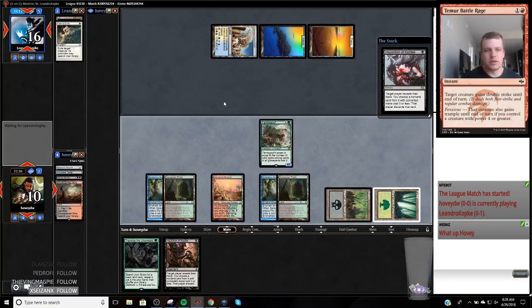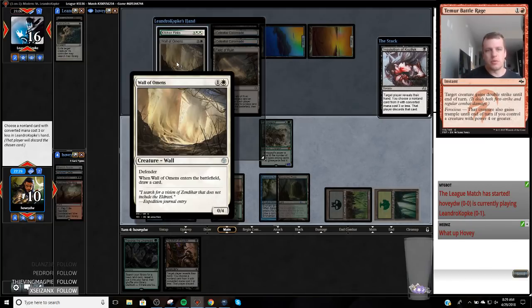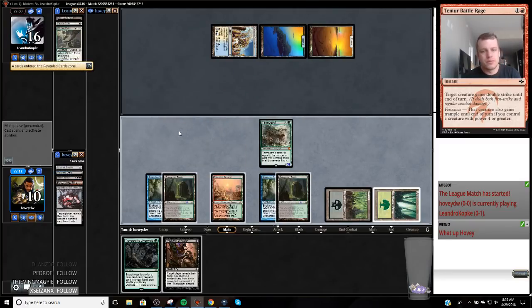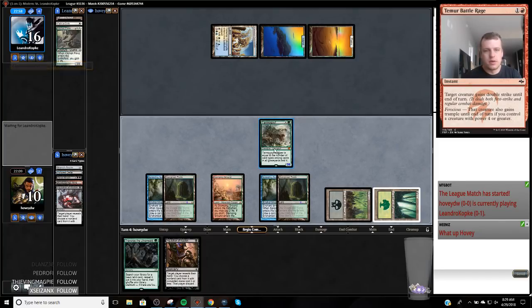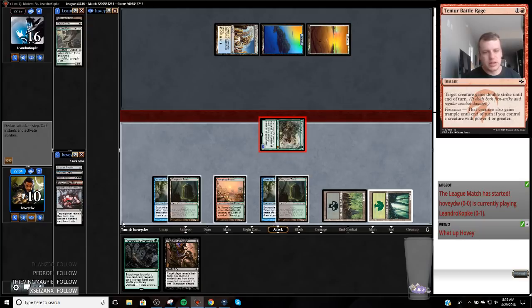At least if we see a Jace I can go get a second Tarmogoyf and put two Tarmogoyfs in play. Tough either way. They take the Kitchen Finks — the Wall of Omens draws them a card; the Finks is annoying. The problem is I can't really overpower the Finks — I don't have a huge Death Shadow — and the Finks represents five life and two blockers, basically eight or nine life total.